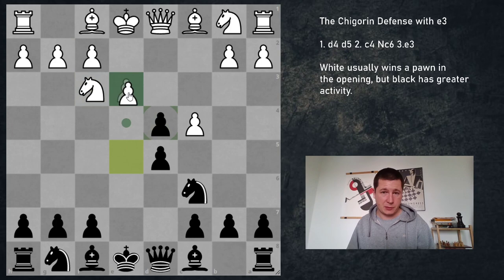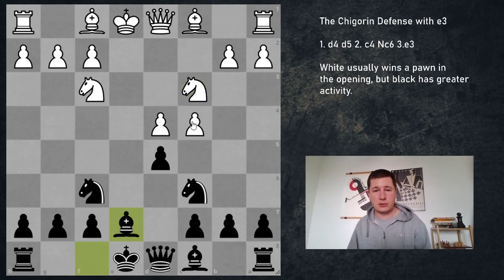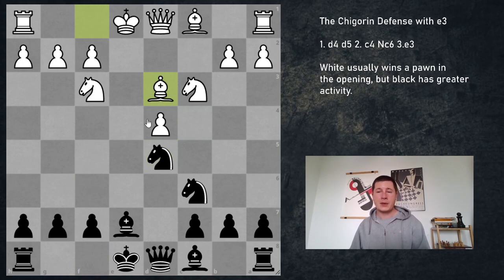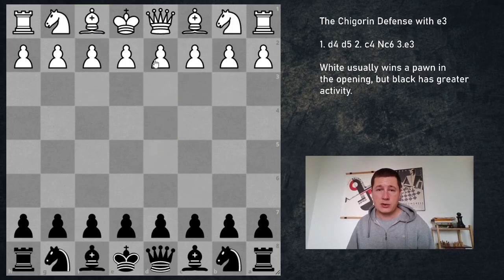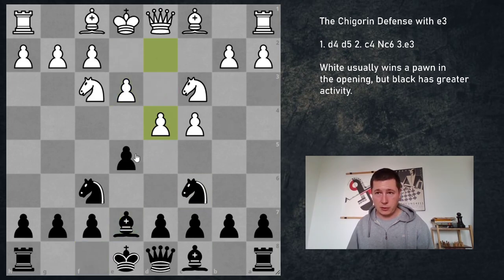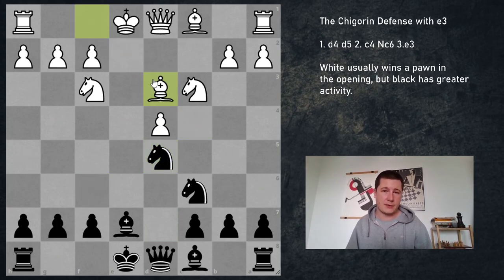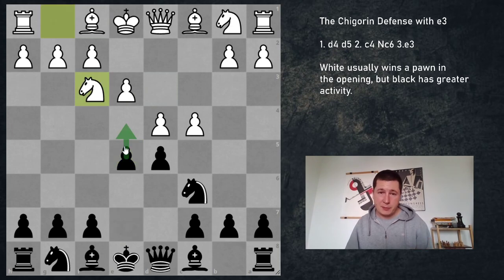After e4, ed4, and now knight f6, knight c3, bishop to e7. This is starting to look normal: cd5, knight d5, and bishop to d3. After both sides castle, we are in the King's English four knights. To show how we reach that: c4, e5, knight c3, knight f6, knight f3, knight c6 — the four knights English. White plays e3, black plays bishop e7, white plays d4, ed4, ed4, d5, cxd5, knight xd5, bishop to d3. This has been played many times — Ding Liren plays this. So if knight f3 is played, it's most likely that two good players will reach an English opening.